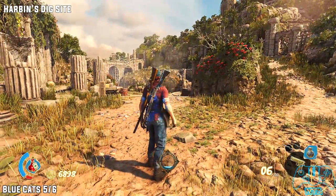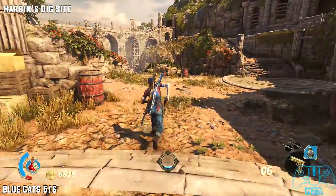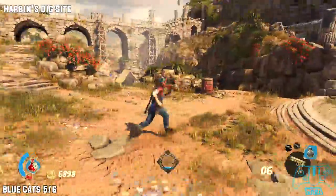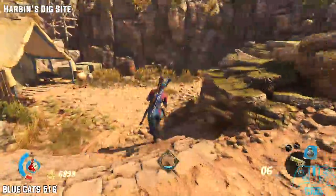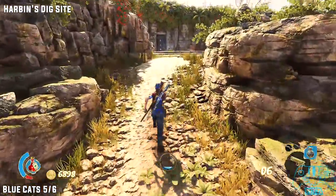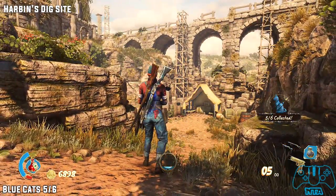Blue cat five of six. This cat can trigger both ways — so whether you go right or left, you have to go around this section at least once. But as soon as you do that, the cat will trigger. Look behind you and look on that pillar.